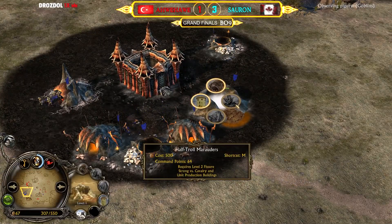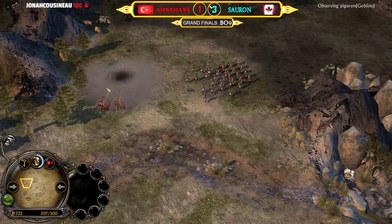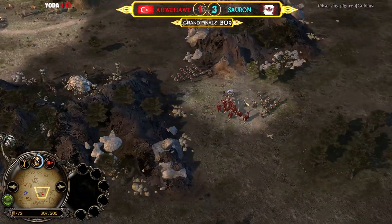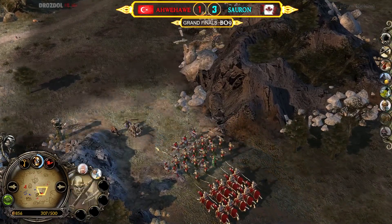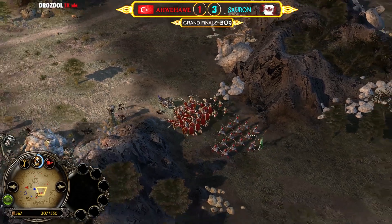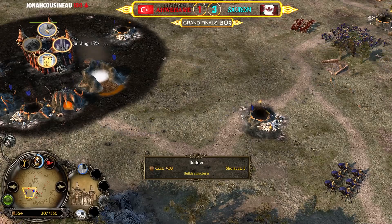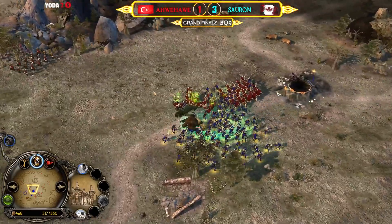Level two is required to recruit cave troll marauders or cave troll pikemen from the goblin faction. The tunnel has been taken down as well. A squad of elven army at the bottom side — and then the second builder goes down too. Two builders in like 30 seconds — that's literally the worst case. They cost less than other factions, 400 instead of 450, but 400 is still a lot of money.